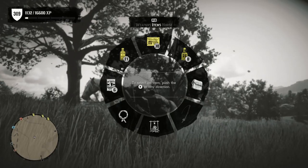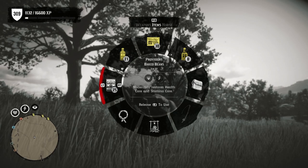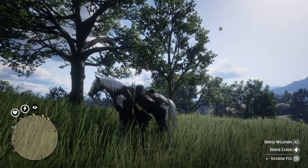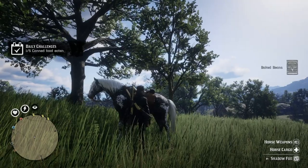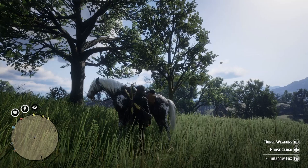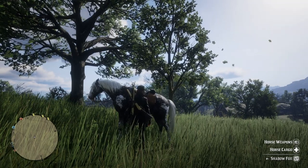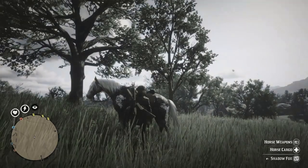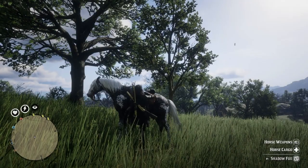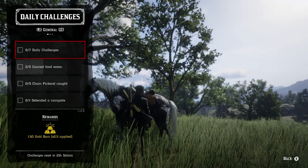For the five canned food challenge, just pull up your item wheel and eat any canned food. If you don't have any, you can find canned food around the world or simply buy it from the catalog or a store — it's really not that expensive. This is probably the easiest challenge out of all of them today.